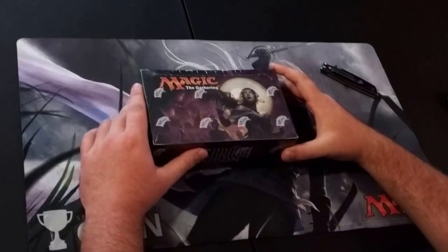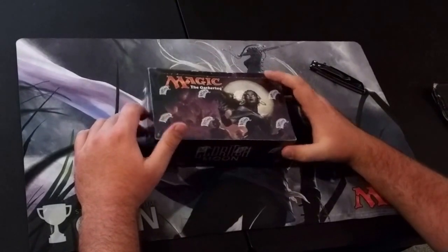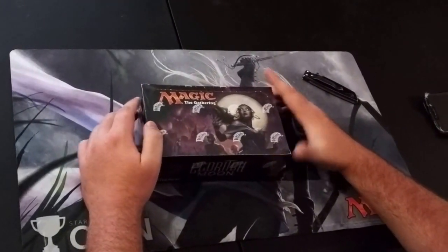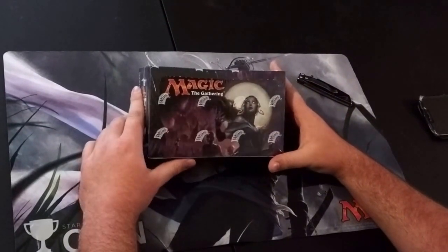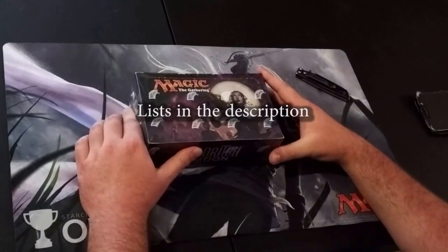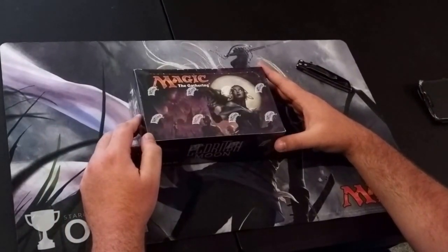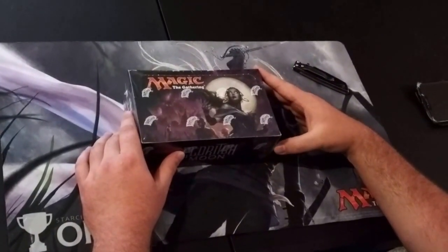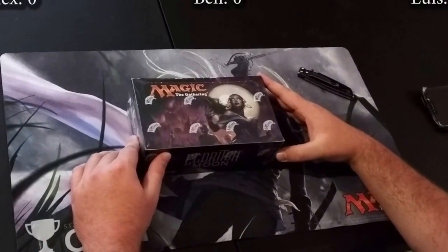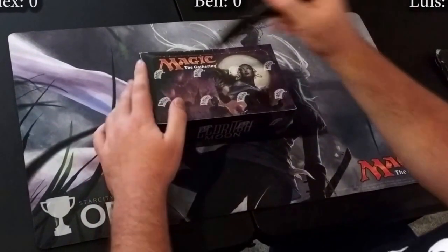My name is Alexander. This is the day after Eldritch Moon release and I pre-ordered this booster box. We're going to open it and play a game called 'What's in the Box?' Me, my friend Ben, and my friend Louis came up with lists guessing what the rares inside are. There are 38 regular rare guesses and 5 foil rare guesses each. Every time a rare is guessed correctly the counter at the top goes up by 1. We're going to open the box now!